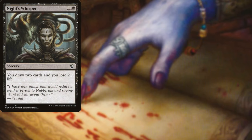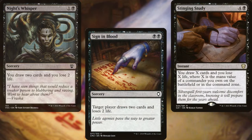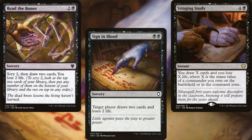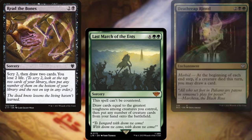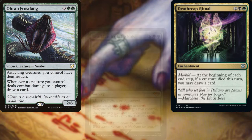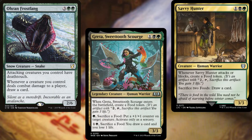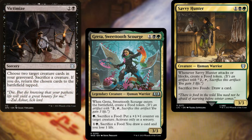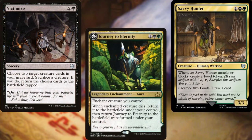Night's Whisper, Sign in Blood, Stinging Study, Read the Bones, Last March of the Ants, Death Reap, Ritual of Fortune, Auron Frostfang, Greta Sweet Tooth Scourge, Savvy Hunter, Victimize, and Journey to Eternity help us to dig through our deck and replay cards as necessary.